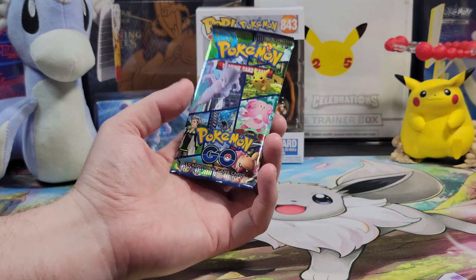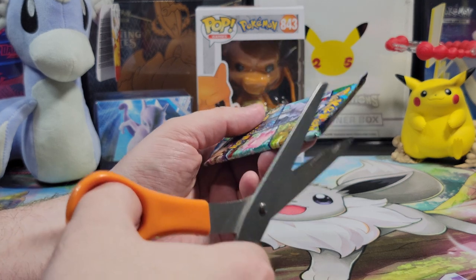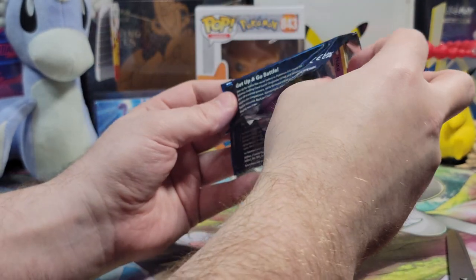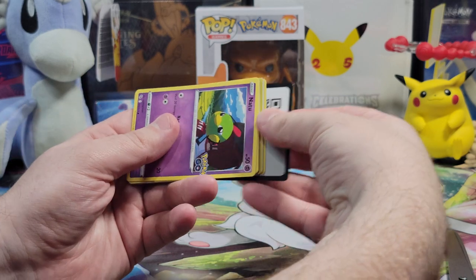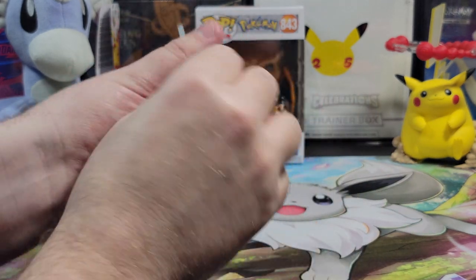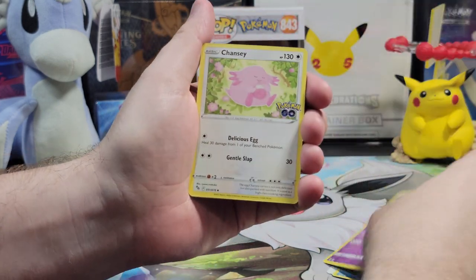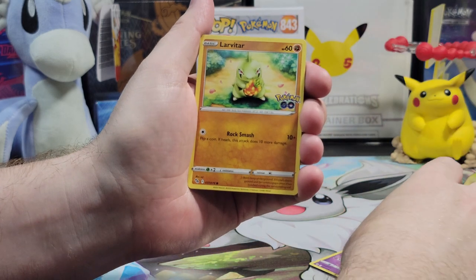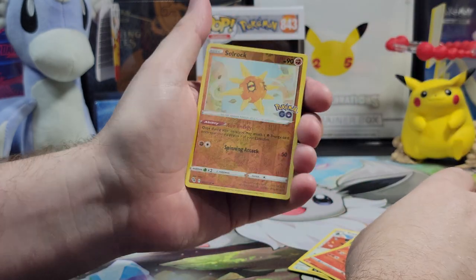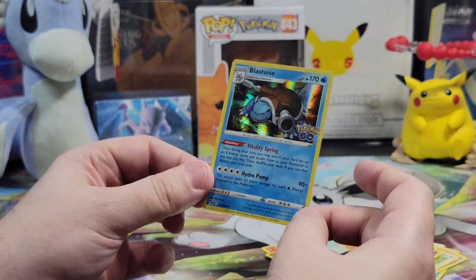Time for that fourth pack. Heart of the cards! I'm gonna go with psychic energy and we're gonna get something amazing this time — gonna go with the V-Star card. How do I know this stuff? Slowbro, Lunatone, Chansey, Natu, Larvitar, Tranquil, Lone Raticate, Numo, Reverse Holo Solrock, and a Blastoise. Always love the starters — nice classic.